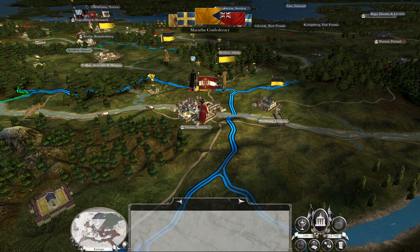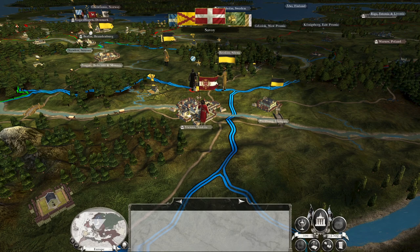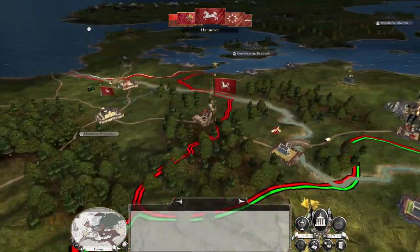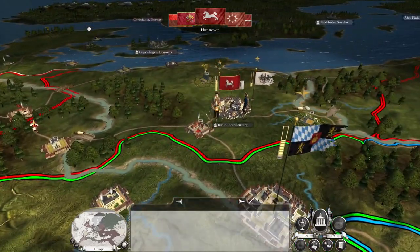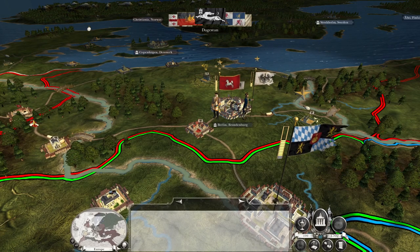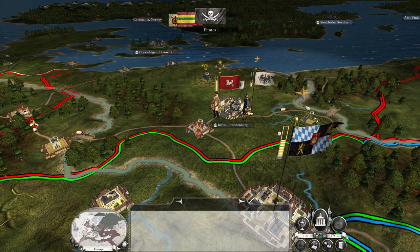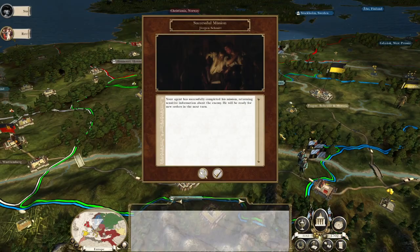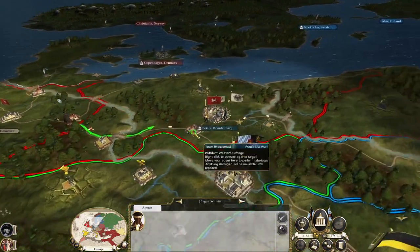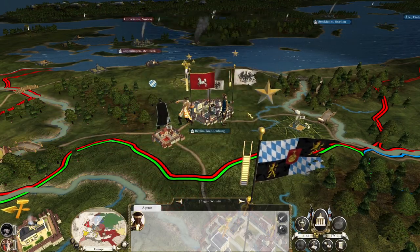I think we're going to spend a few turns building up our army, then push on Berlin with a larger army of better infantry than they've got. Once we've got squares, that'll really help because it'll nullify their cavalry. Although their army's fully replenished now, which is a bit concerning. Let's get my agent out and try to knock out that Hanoverian commander.